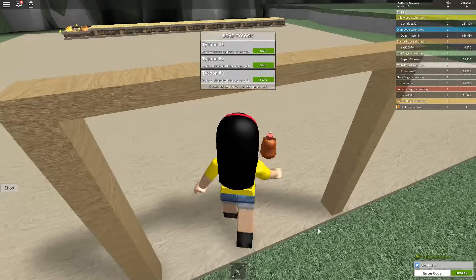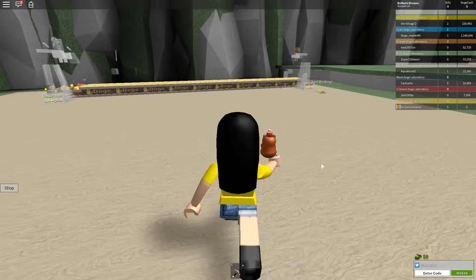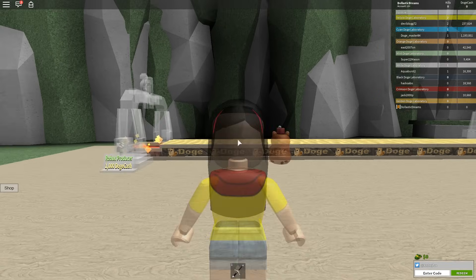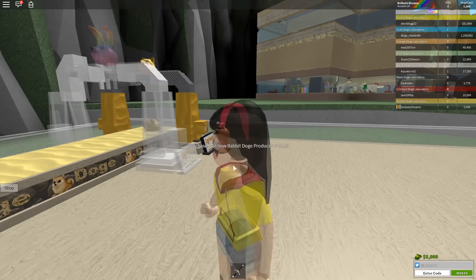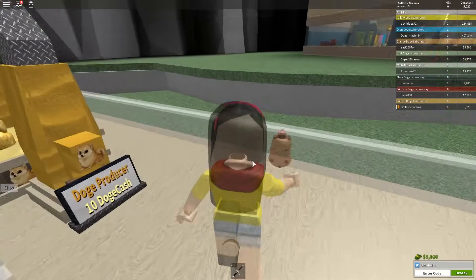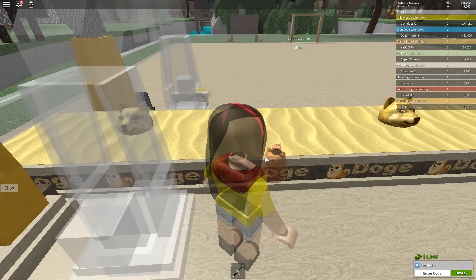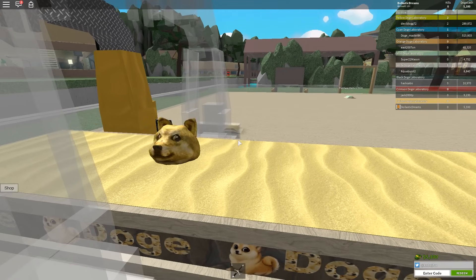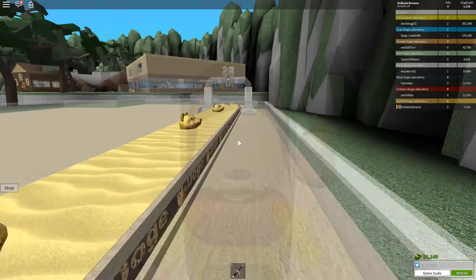So let's go ahead and claim this tycoon — this one is the only unclaimed one! I get to save it. Oh wow, did you see my special ability? I just did that myself. The animation on this tycoon is actually really good, and it's dropping Doge heads, which I'm quite impressed by. Some other tycoons just drop blocks, but this one actually drops Doge heads.